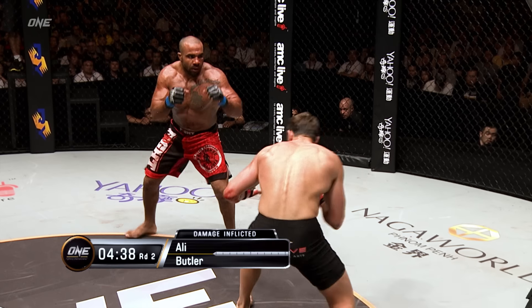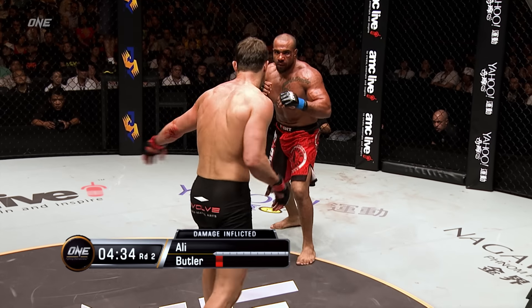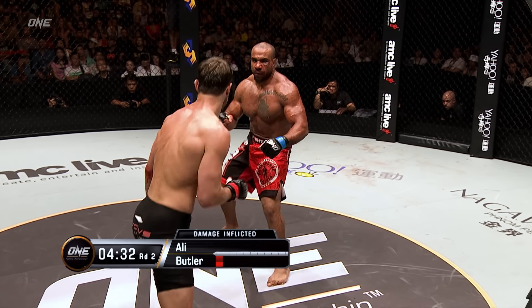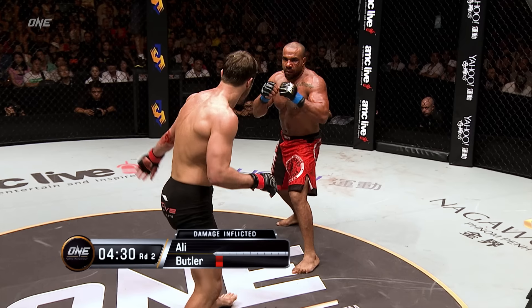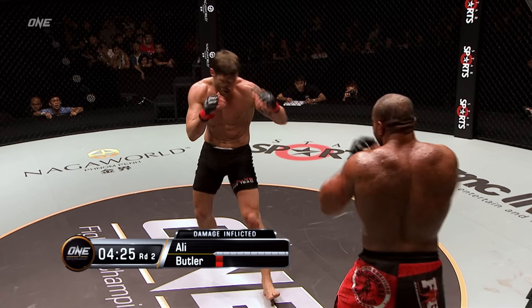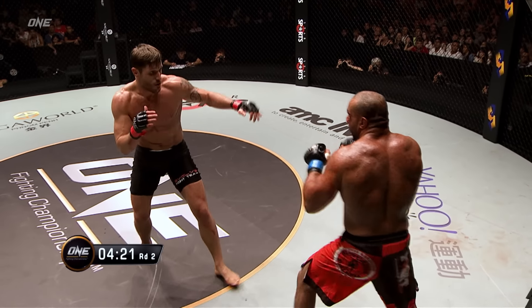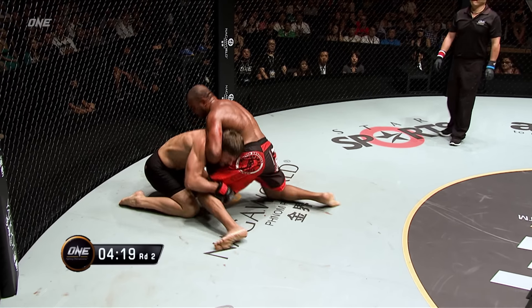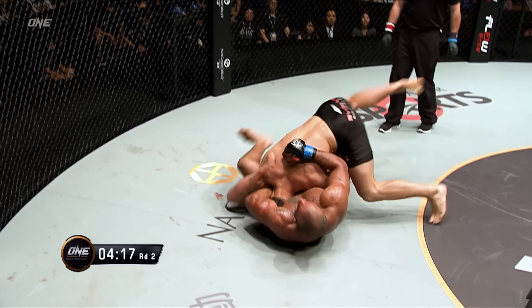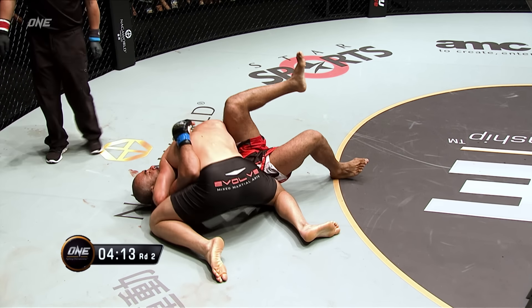Rich Franklin is scoring the fight here. Rich, how do you see the damage inflicted? Well, Ali landed some great punches at the beginning of the round, but Butler was able to get him to the ground. He controlled the ground most of the fight and inflicted some good damage at the end of that round, so I have him ahead on the scorecards. I agree — I think it's a little bit more in the favor of Jake Butler. A nice single leg attempt there from a little far out, but he secures a takedown and moves right into cross side.